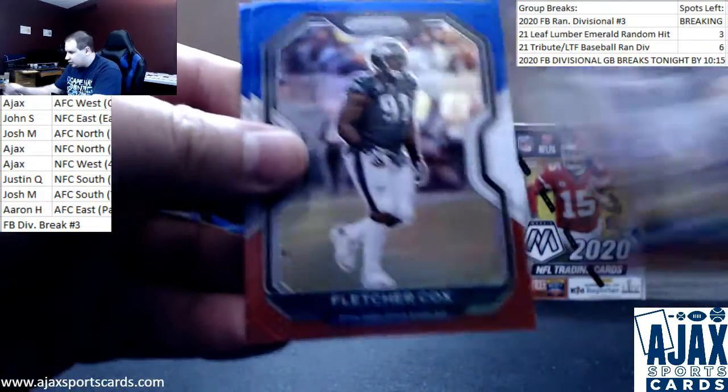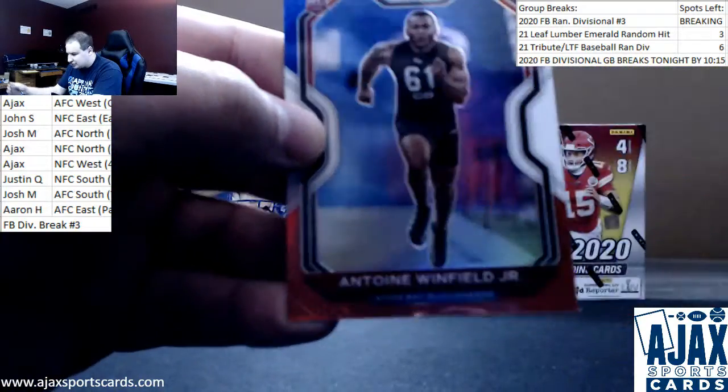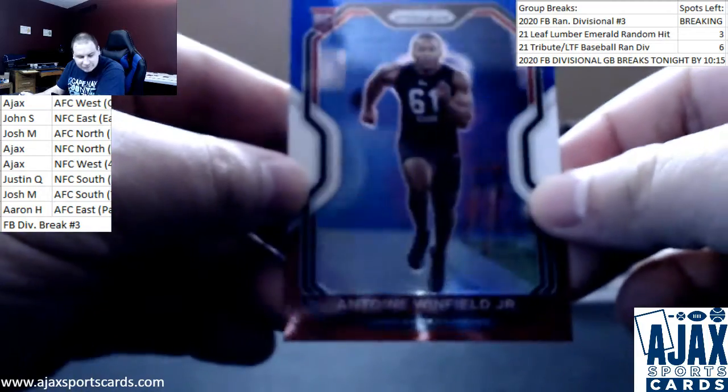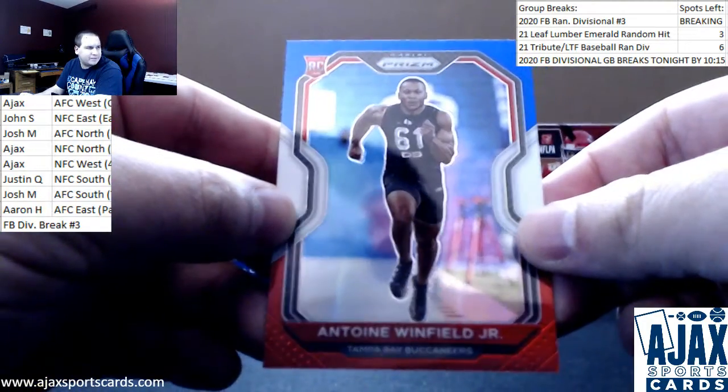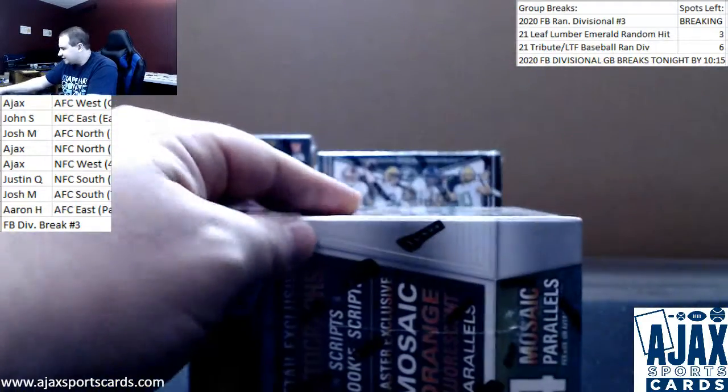We've got D.D. Westbrook, Fletcher Cox, and rookie Antoine Winfield Jr. for the Buccaneers — that one's going to go to Justin Q. We're going to go to Mosaic next.